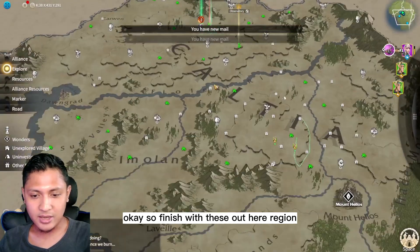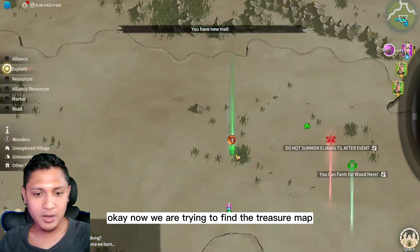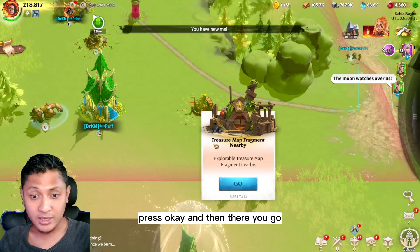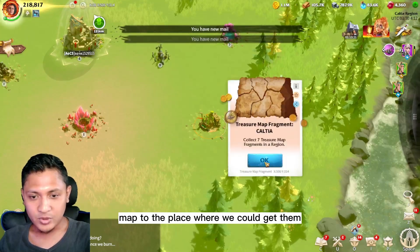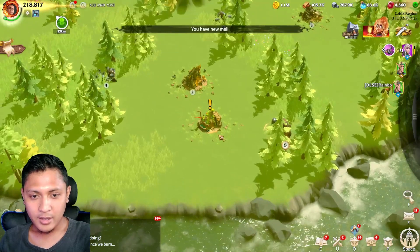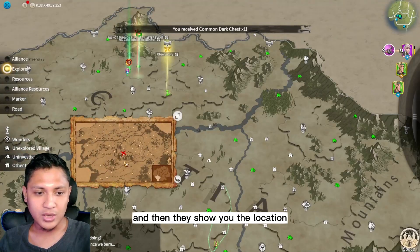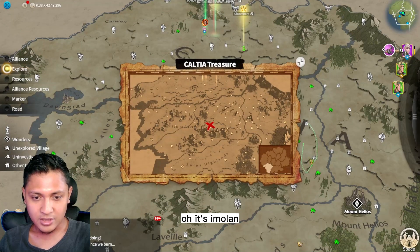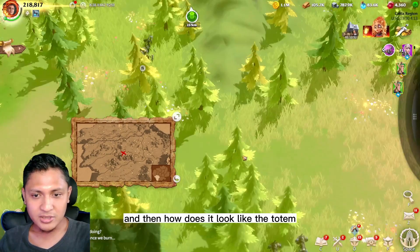Now, onto finding the treasure map. Go back to the gift symbols I mentioned — press OK and then click Go, which directs the map to the place where you can get the treasure map fragment. Voilà! We just need to click Explore and it shows you the location. It's here — emerald on the right, under the ram. Let's look under the ram; it should be here.